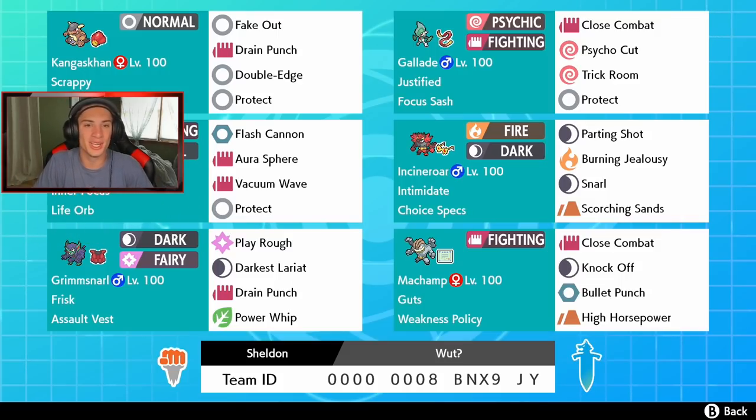Kangaskhan is in our front spot with the Scrappy ability, which allows Fighting moves and Normal moves to hit Ghost types — so we can actually Fake Out a Ghost type, which is awesome. He's holding a Chople Berry with moves: Drain Punch, Double-Edge, Protect, and Fake Out.